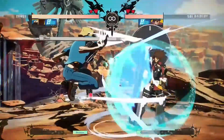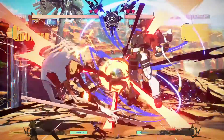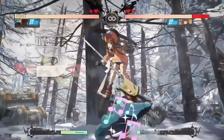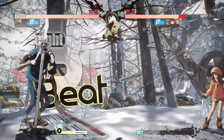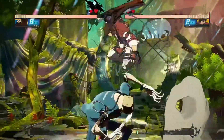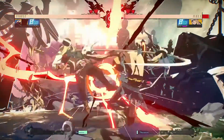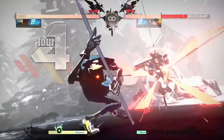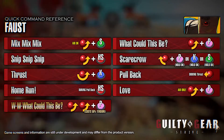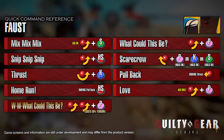Start your offense with standing far slash or crouching heavy slash, followed by throwing an item. The item thrown is random — it could be a powerful item, or an item that is disadvantageous to you. You must be versatile and change your strategy according to the item thrown. Use Mix Mix Mix or Scarecrow together with the item thrown as a powerful combination to put pressure on the opponent. You can also use Thrust against opponents who try to stop your item throw. Jump dust and Love are also effective against opponents who try to close in on you.